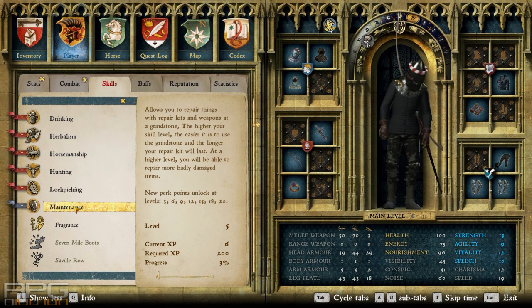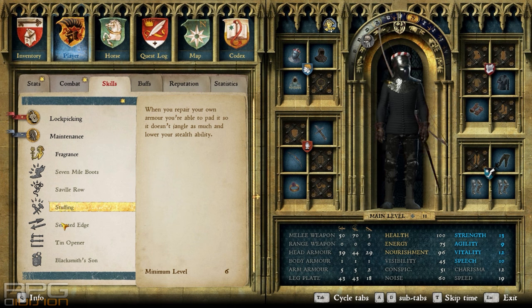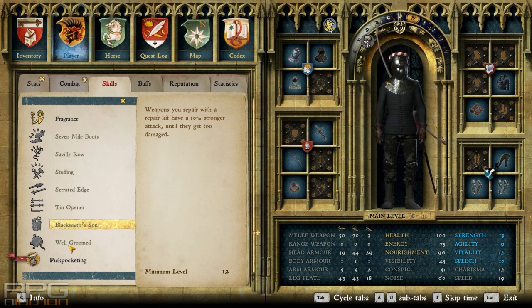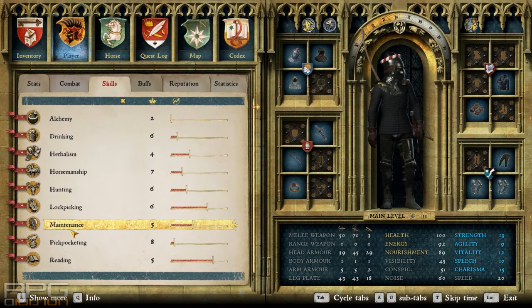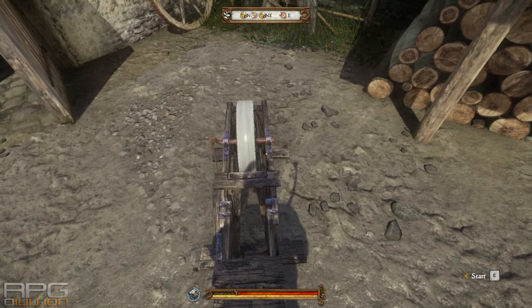Check out the perks from the maintenance tree and you'll see there are some really nice boosts you can get when repairing equipment by yourself, so doing maintenance by yourself is actually worthwhile. The grindstone is used to sharpen your swords. It is a great way to level up your maintenance skill because you can use the grindstone from the beginning of the game — maintenance skill does not affect grindstone usage.